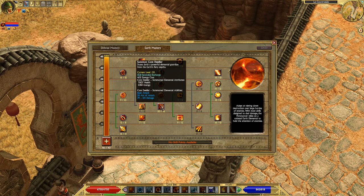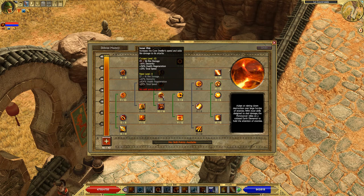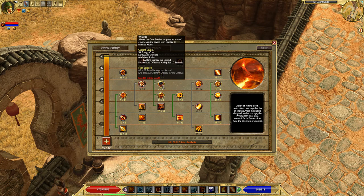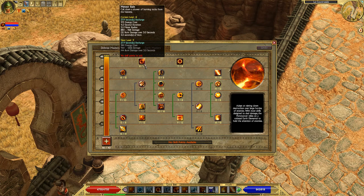Summon Core Dweller is the pet in earth mastery. He's a halfway decent pet — not as good as the wolves in nature or the lich king in spirit, but somewhat decent. He is very very tanky, which is the main reason we'll be using him. Unfortunately, there's really no way to heal him and he doesn't regen quickly, so he'll carry damage from battle to battle and you'll be resummoning him fairly often. For his passives, definitely get Metamorphosis and Inner Fire for survivability, but skip Wildfire — it just adds a little damage and isn't that good.